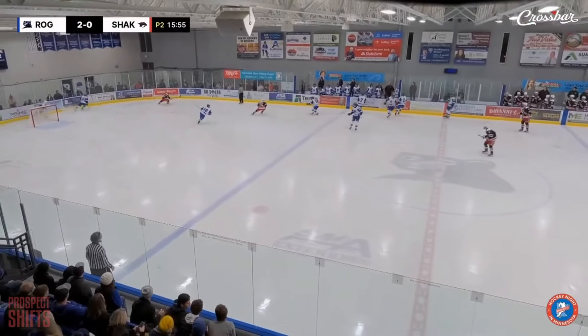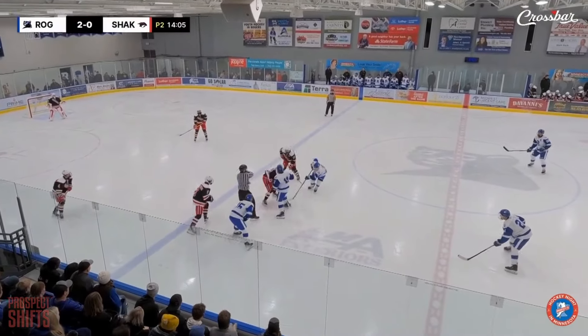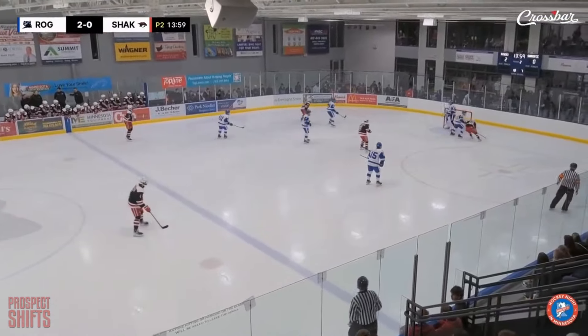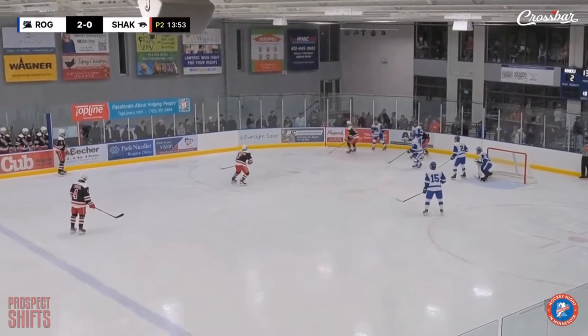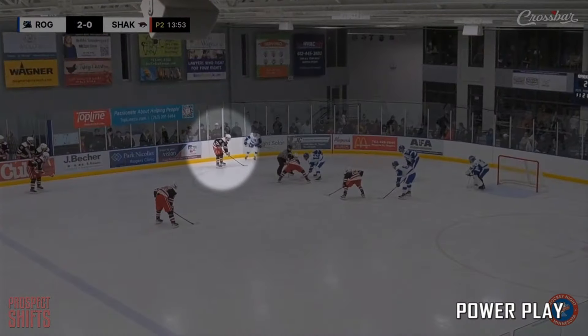A little bit more pep in the step and they have come out hot here to start the second period, but they've been matched on the scoring chances by the Royals as well. They have a couple of good ones both ways. Chance off the side of the net, down goes a player and it's a penalty that's going to be called on the Shane. Your special teams really all around have been good for the Sabers — see what they can do here.